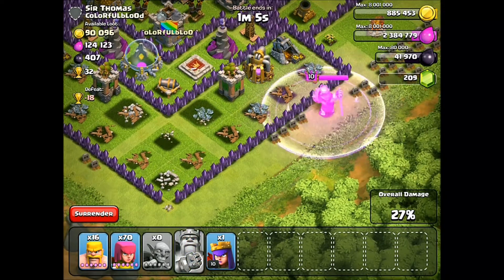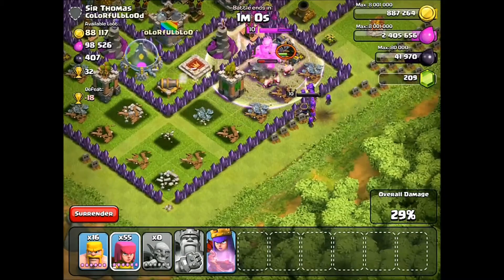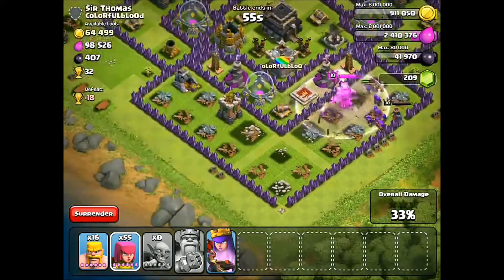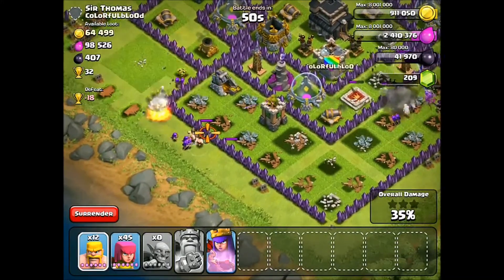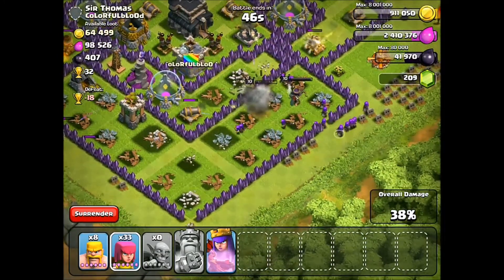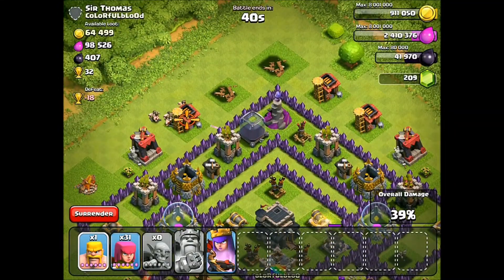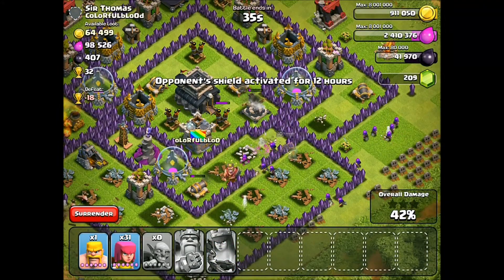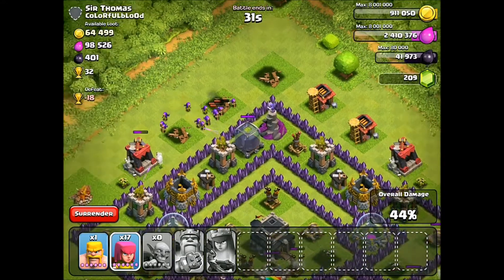Let's go ahead and do it — vamos! Here they come. The king and the queen — the power couple! This is what we like to see. They're taking stuff down as usual. Now I'm going for this dark elixir over here. How's the queen doing? She needs some help — there we go. I think she'll be okay. Let's get that dark elixir!